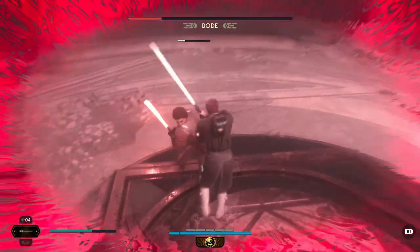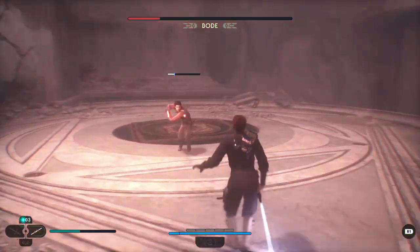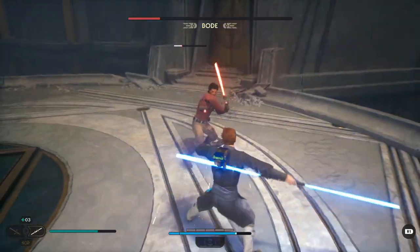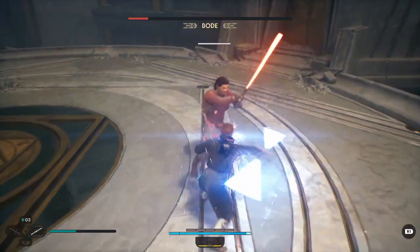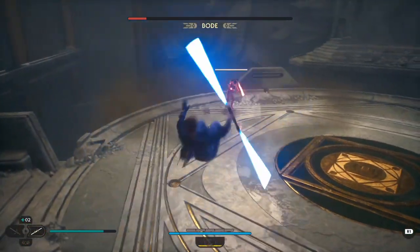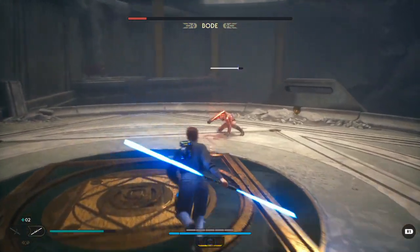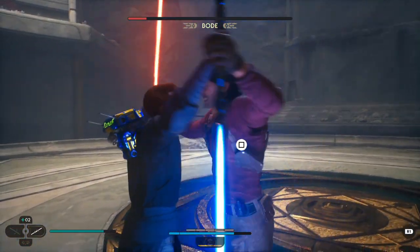That's where I like the double-bladed saber because it is quicker, allowing you to get hits off without worrying about the slowness of the Cross Guard. You can also embrace the darkness, but be very careful — even though embracing the darkness slows down time, you can only get a few hits off before Bode is back in action. He goes back to normal after you embrace the darkness, so just be aware you won't be able to continuously hit him — he won't stay slowed down.